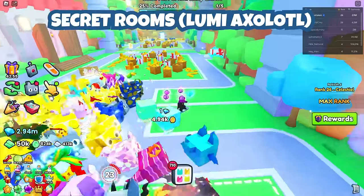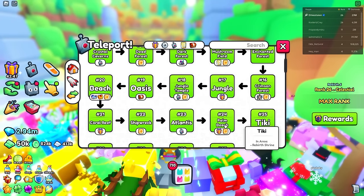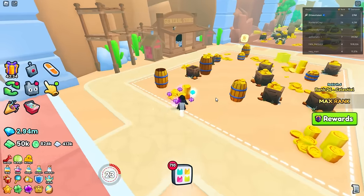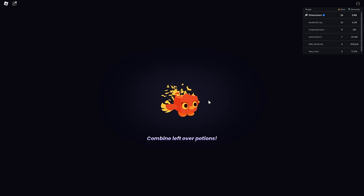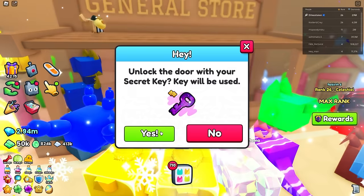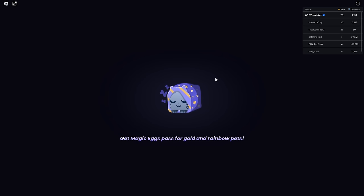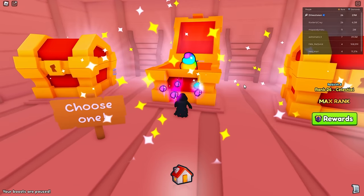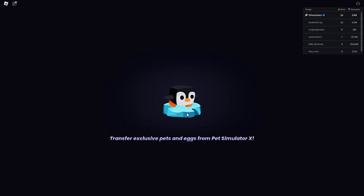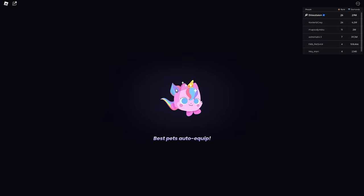The next one is the secret rooms for the Lumi Axolotl. Go to Enchanted Forest - actually Wild West is probably best for this. You need secret keys. We'll go in and select the middle one. Got a boot - that's rage-worthy. We'll do five of them. Got a decent potion, then got swirl poop - it boots you out fast now, it used to give you more time. Got an enchant, then another boot. No luck there.